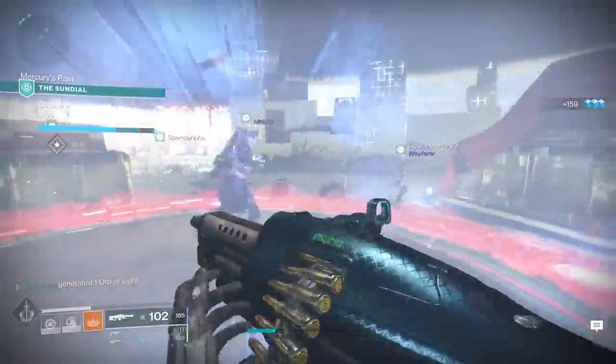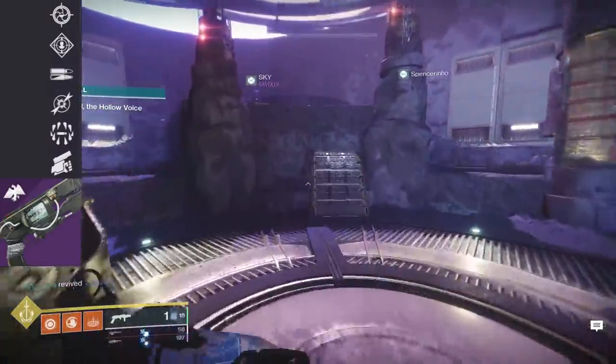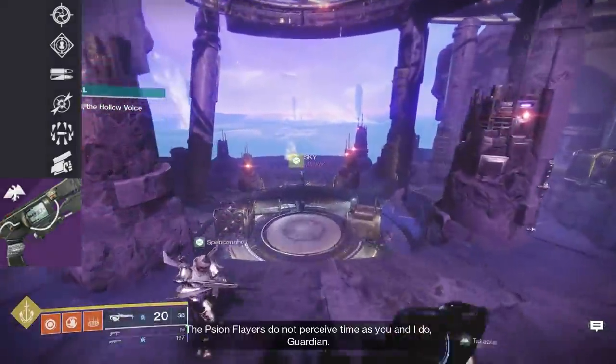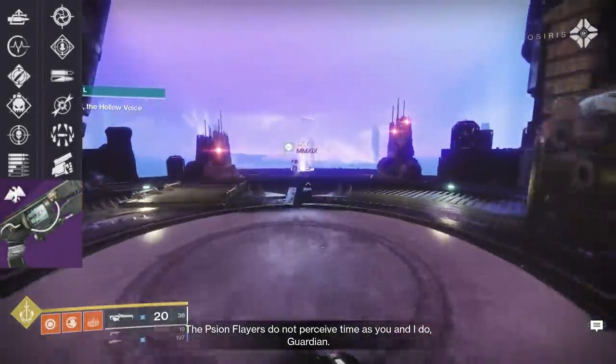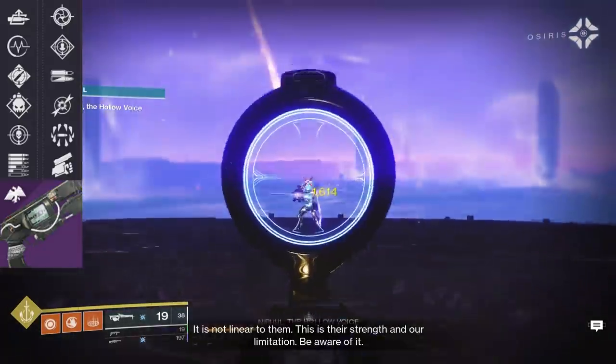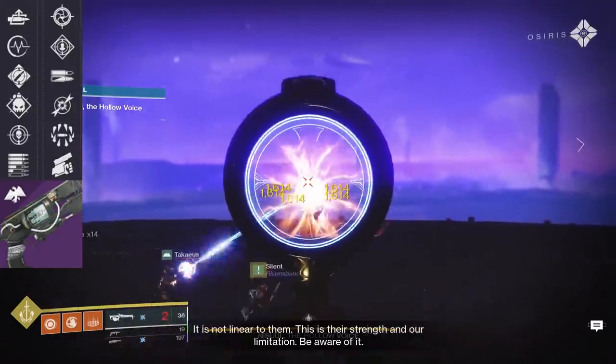And lastly, Jack-Queen-King, the Energy Hand Cannon, comes with Snapshot Sights, Rampage, High Impact Reserves, Dragonfly, Surrounded, and Swashbuckler in the last column. The third column has Auto-Loading Holster, Pulse Monitor, Ambitious Assassin, Demolitionist, Threat Detector, and Subsistence.